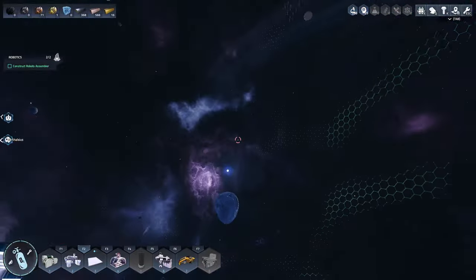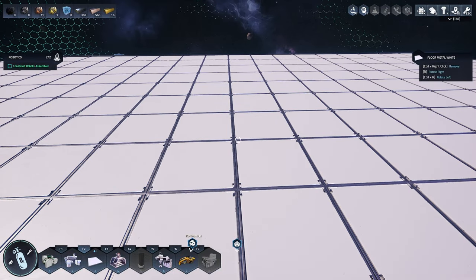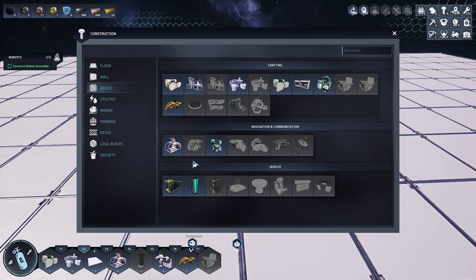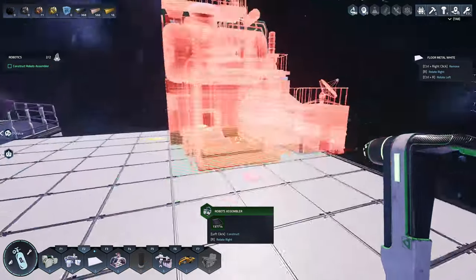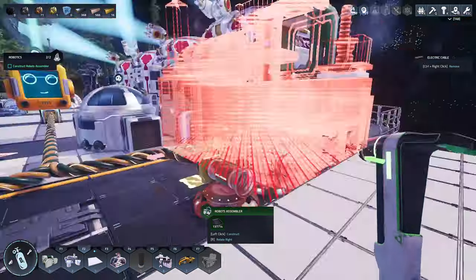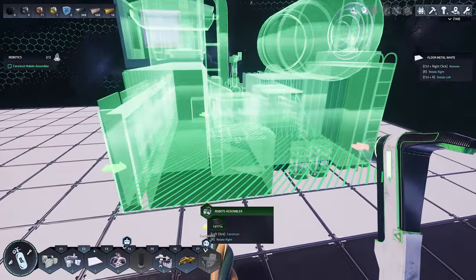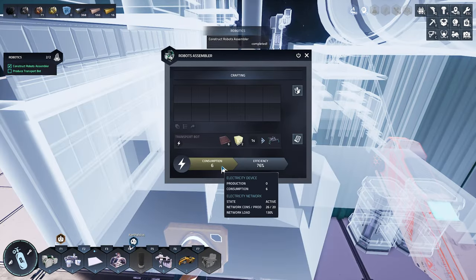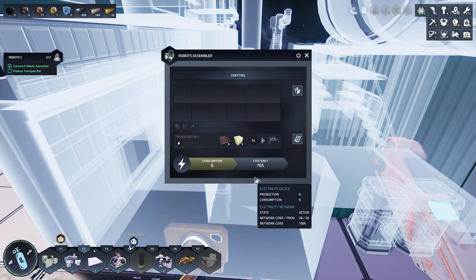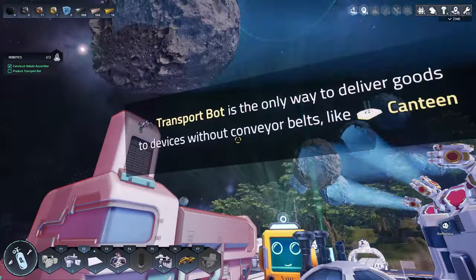Okay, so let's go ahead. Let's check here. So we were going to try out this thing, right? I don't know how these transport bots work, obviously, but you're an assembler for them. So that's one thing to keep in mind. There you go. Hydrogen and copper plates — look at that. I got a use for those copper plates! Yo yo yo yo yo. What's the only way to deliver goods to devices without?